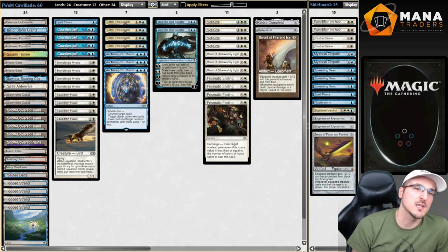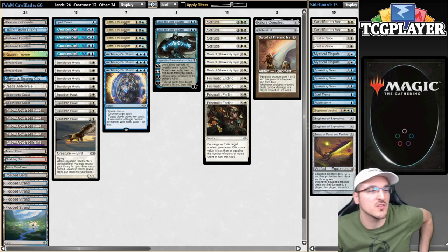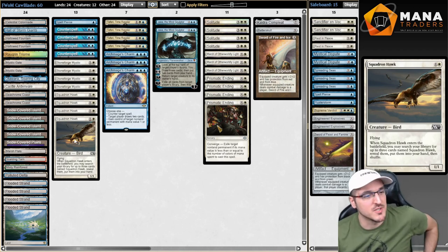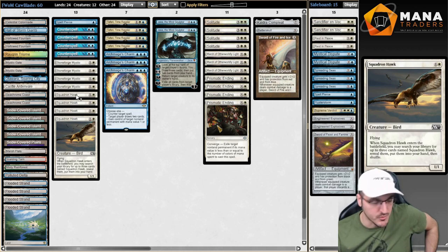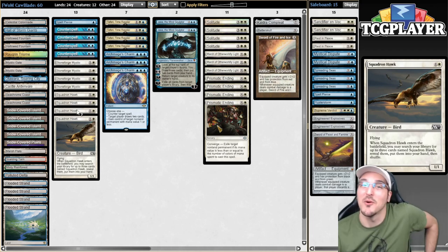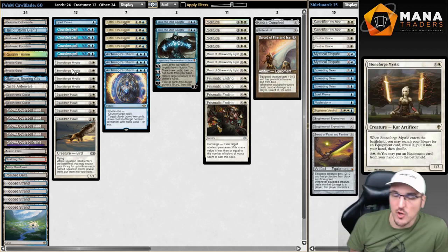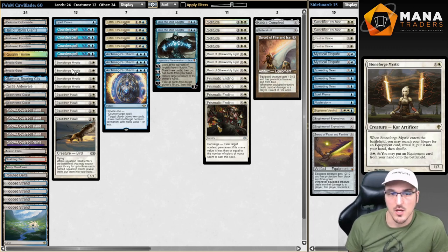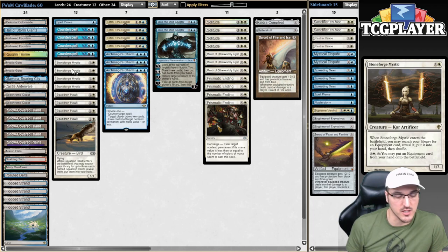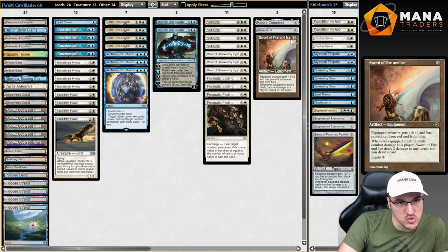And here we are for the wrap-up. It felt like this deck has aged like milk. Yes, this deck did not feel very good. Obviously, Squadron Hawk was rarely ever a relevant card — even though I was drawing four of them, it didn't matter. Because either my opponent's control decks were going bigger than I was, and my opponent's combo decks were interacting with my creatures in very easy ways. Or my opponent had Fury against the Mono Red deck. Nothing felt like my deck was doing anything particularly powerful.